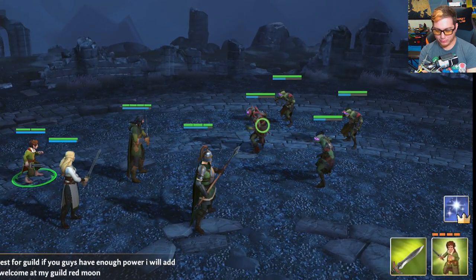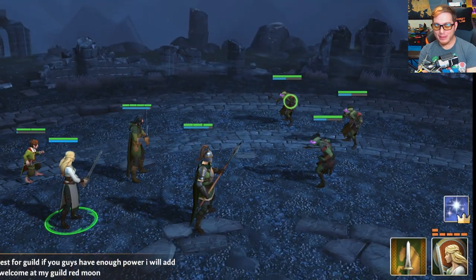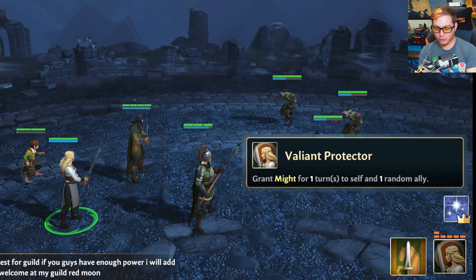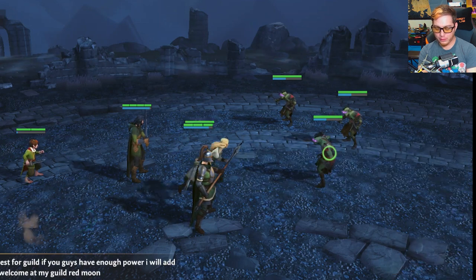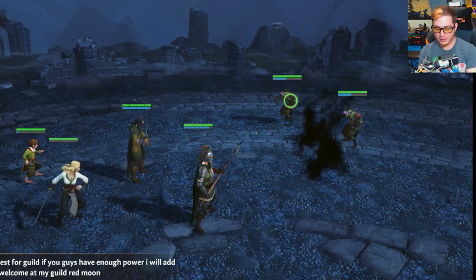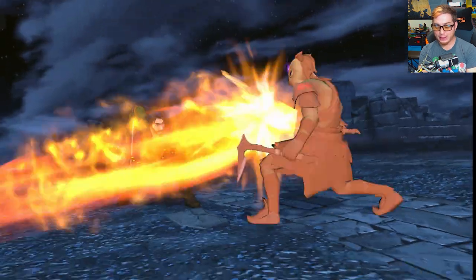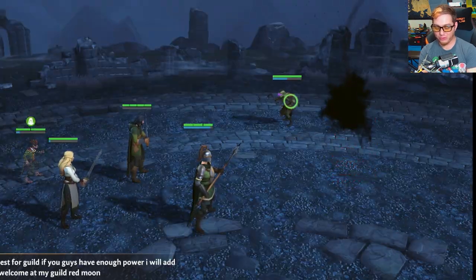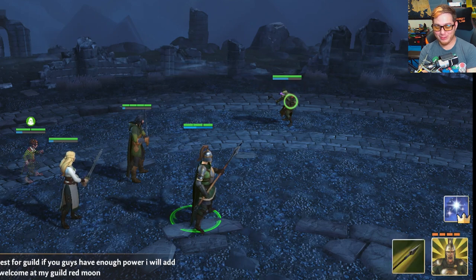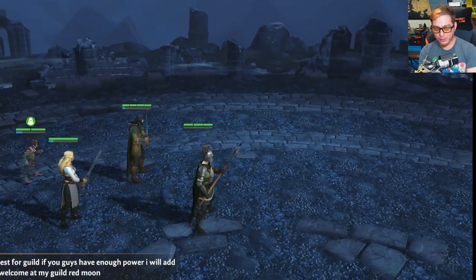We've got a Mordor Taskmaster here — let's take him out first. Easy peasy. I might be a little overleveled for this mission. This grants might for one turn to this character and one random ally, but we don't really need it because we can just go right through these guys. Strider's attack — he hits with that torch. Serious damage. And we went right through those guys.